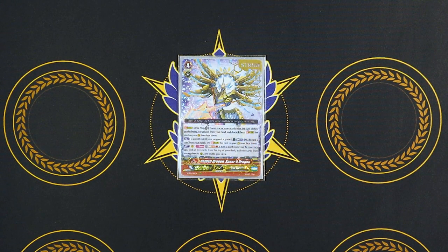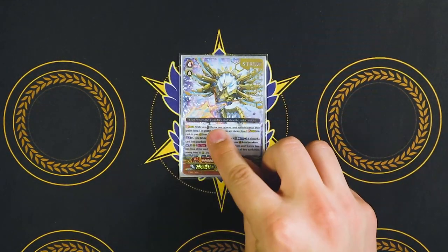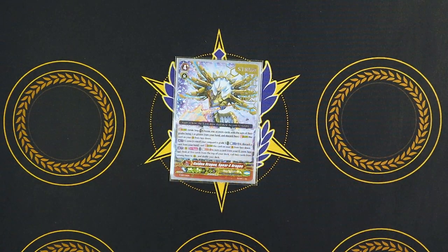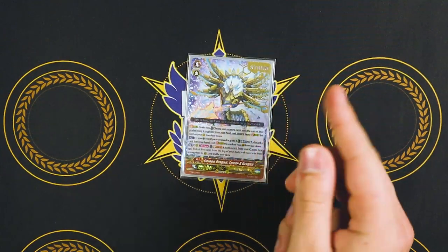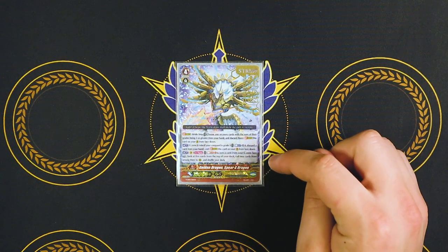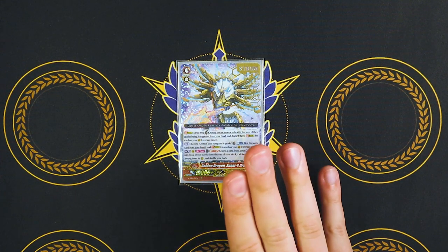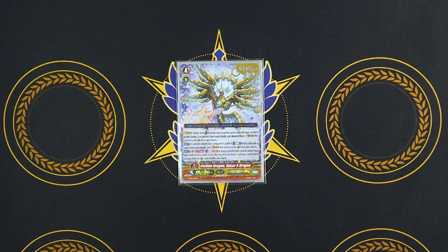One copy of Spear Cross Dragon. You could drop an Asidrus for another Spear Cross if you really want, since some people like to use its act ability and then stride into it normally later. I'm using it just the one because I'm using it as a Gold Paladin-specific Sabreeze. Its skill is counterblast two, Unite — if your vanguard's currently at grade three, you just counterblast two, discard, and stride. It doesn't matter when your opponent rode, so this is a great counter to decks that ride back down to grade two — you just stride anyway. Second skill is soulblast one, flip anything in your G-zone face up, look at top five, call two things, shuffle your deck. If you're planning on playing Gold Paladin premium, you definitely want at least one of this.